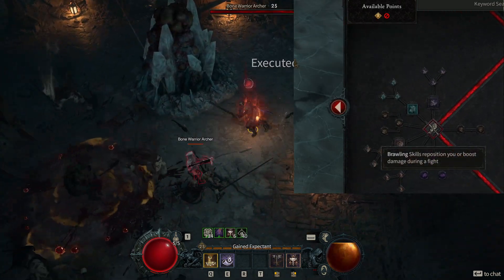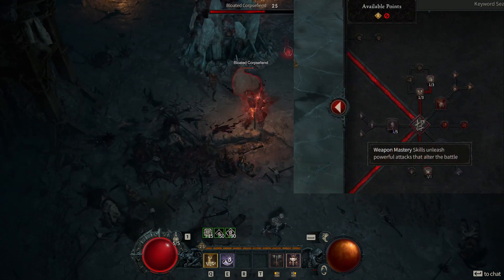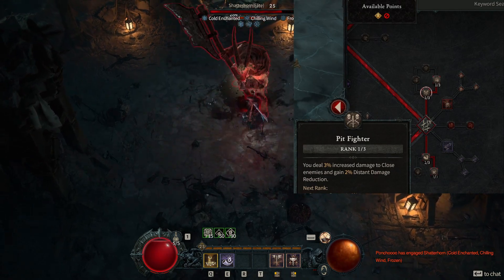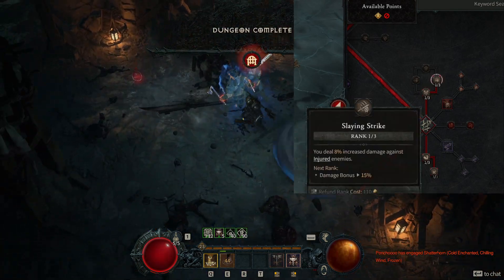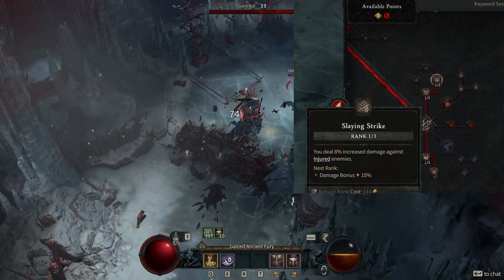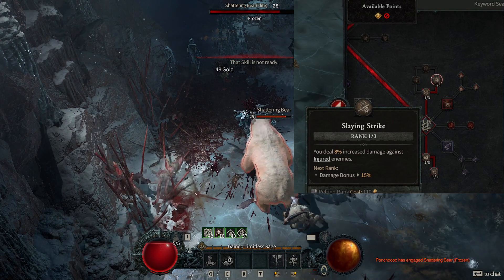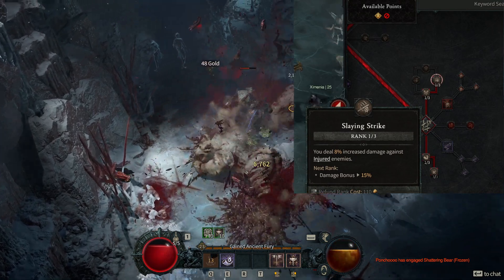Skip the whole brawling section and get right past that into the weapon mastery tab — that's where a lot of our points are going. We've got one point into pit fighter, giving you extra 3% damage to close enemies, and you're always going to be dealing damage to close enemies. Plus the extra 8% damage against injured enemies — I got this to help against actual dungeon bosses when you're soloing, because when you hit them with your ultimate you're usually not going to get them lower than maybe 50% health. Once they get to 35% health you get that extra damage bonus, which helps clean up the boss a little quicker.